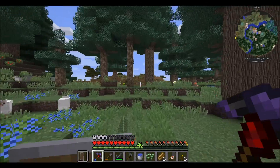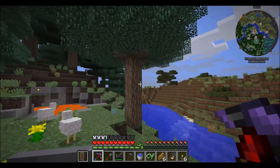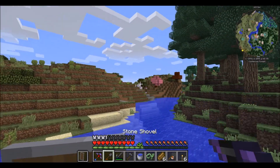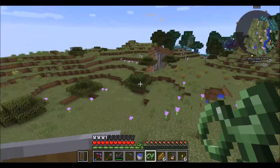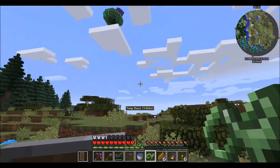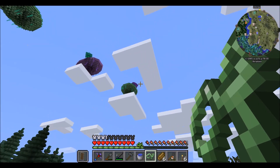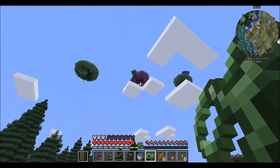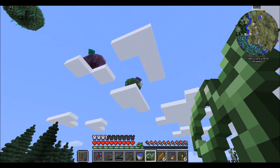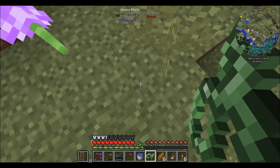A blue slime island up there, another one over there, a lava pit, and prime slime sling territory. Three slime islands right there — a purple one, a blue one, and another purple one. I'm talking about the trees on top by the way. The green ones have purple trees, the purple ones have blue trees.